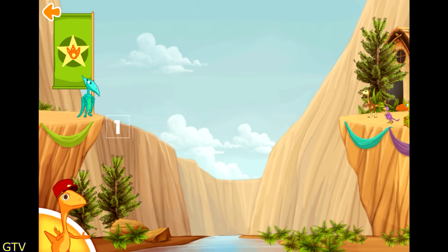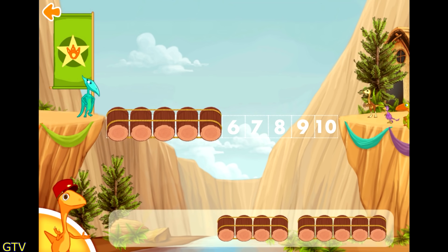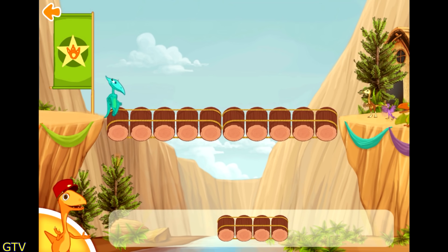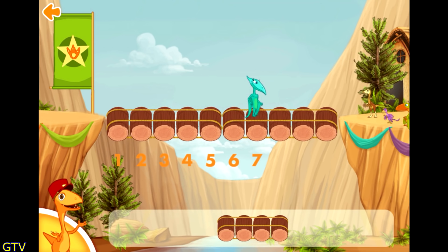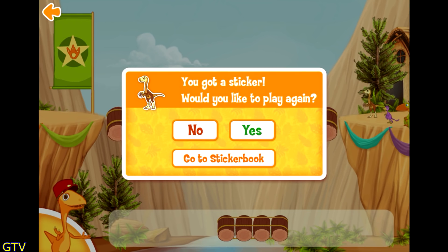We need one last bridge! Ten! We need to make a bridge that is ten rocks long! Choose two sets of rocks that together will be ten! You got it! Great bridge builder! Thanks for all your help! You want a sticker! Do you want to play a game?